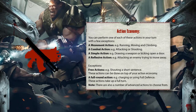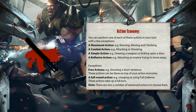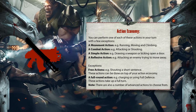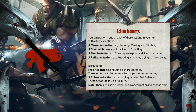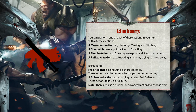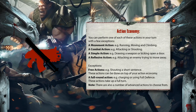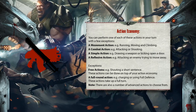During a combat scenario, there's a certain amount of things you can do realistically in the timeframe of your turn. Typically, you can only perform one of each of these actions unless otherwise explained: a movement action like running for cover or approaching an enemy; a combat action such as taking a swing with your chainsword or shooting with your bolter; a simple action such as drawing and readying a weapon or kicking open a locked door; a reflexive action such as taking an attack at an enemy trying to move away from you; a number of free actions such as shouting a short sentence or rolling determination; and a full round action such as sprinting, charging or using full defence. A full action uses up all of your turn's action economy, meaning it's the only action you can perform that turn.